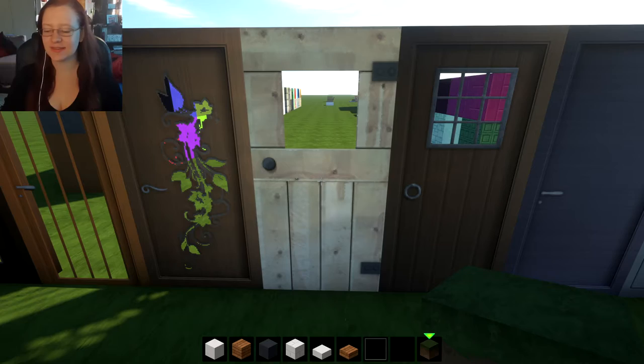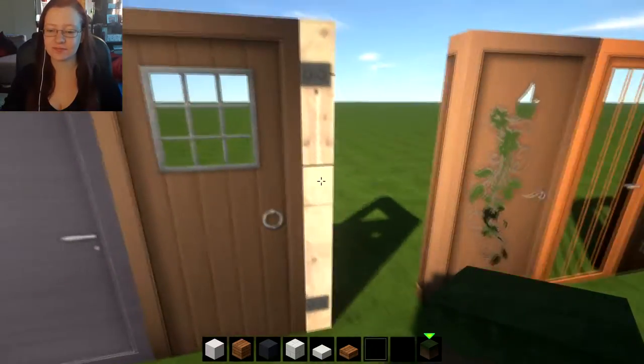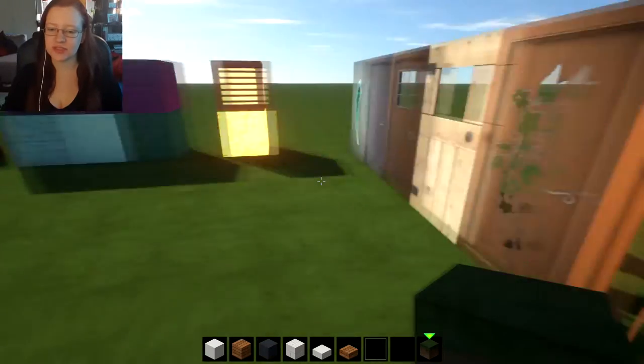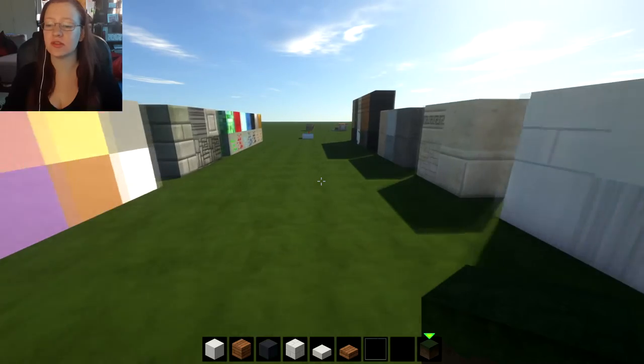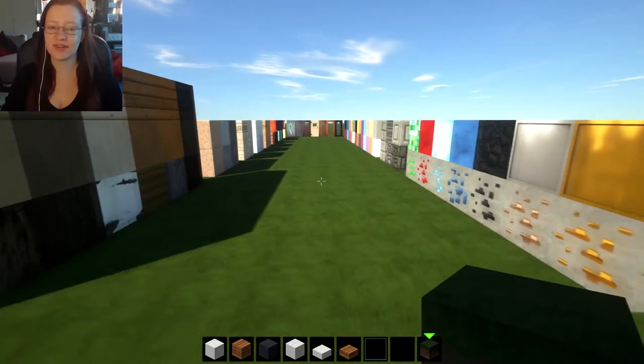Hey everybody, welcome to my channel. Today I'm going to be building a really simple modern house - it'll still look really nice though. I'm here on this little world that I've created. As you can see I've just put all the blocks down that I would use to build with, just so I can see what they look like and select my materials nicely.